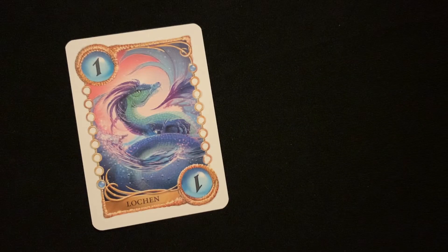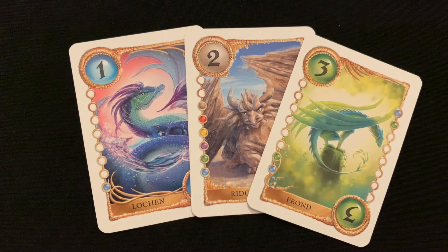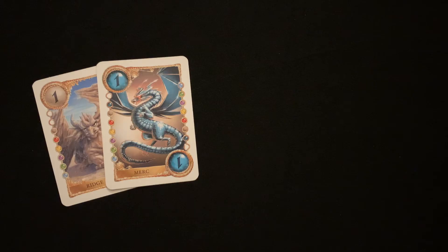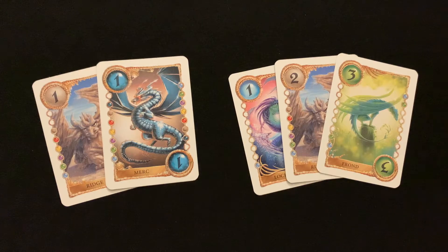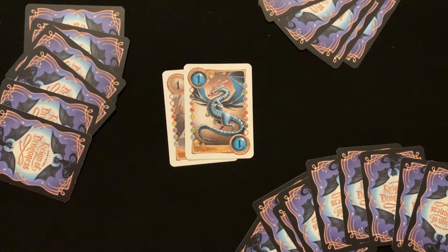The first player sets the pattern by playing a single card, a set, or a run. But the first play of the round must include the lowest card of the lowest clan. In this game a set is at least 2 cards and a run is 3-5 cards. Also, a run does not have to be from the same clan, so these cards would be a valid play. Then play will move clockwise.